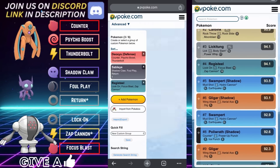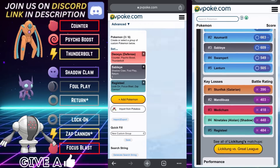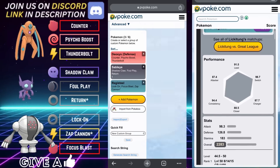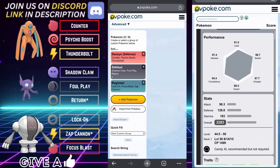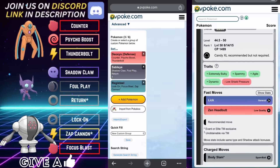Everything else is pretty straightforward with this team — very strong overall and it definitely suits my particular play style. If you're not comfortable with Deoxys you can replace it with Swampert and it will be very much effective as well. That is team four: Deoxys on the lead, Sableye on the safe swap, and Registeel in the back.